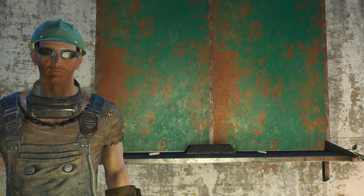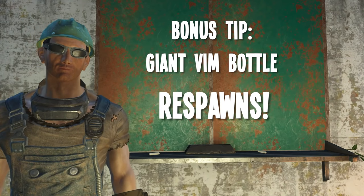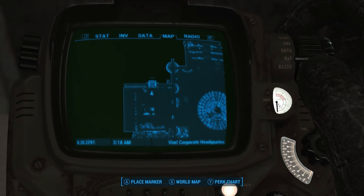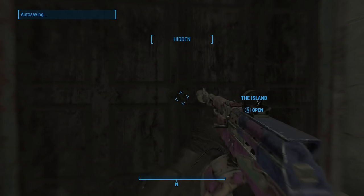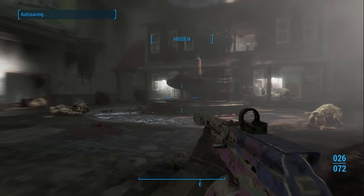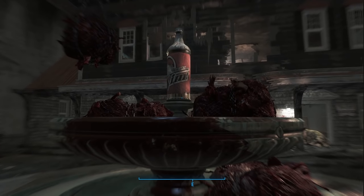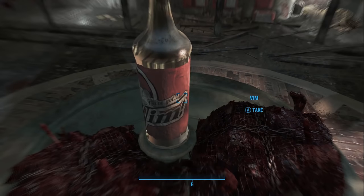A final bonus tip: a few viewers let me know that the giant Vim bottle respawns. So you can go back to the place I showed off in the last video and grab another one. If I had known this earlier, I could have had one decorating every settlement without having to move the first one around — or maybe even make a Vim bar with a bunch of Vim kegs stacked in the background. I've already grabbed my second one and I'll go back for my third soon. If anyone knows the exact respawn time, leave it down in the After School Club below.